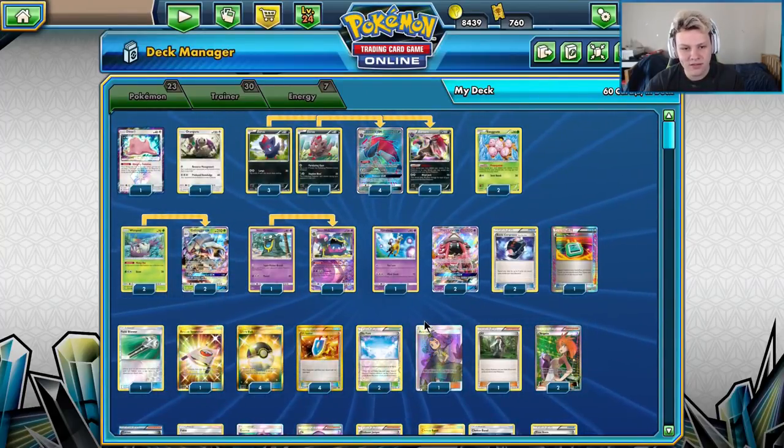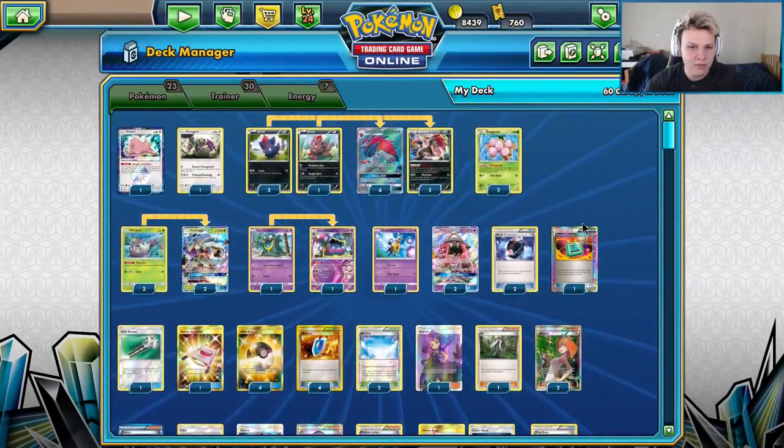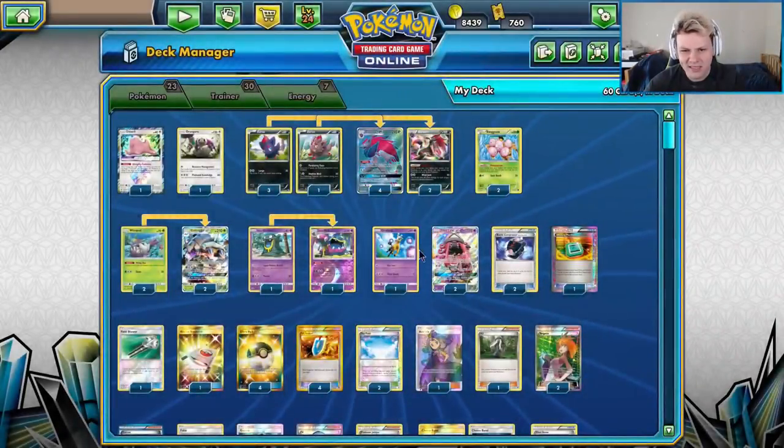It has a ton of options, even plays the Skyfield, has two eggs, so you can really constantly fill your bench still if you want and just Riot is beating people down. Double Stand-In is really good against Zoro Garb — they fill their bench to one-shot you, and you can go back-to-back Stand-Ins against them.